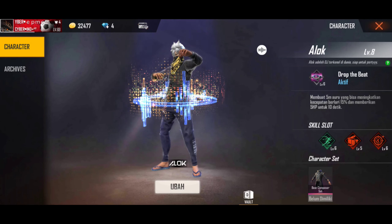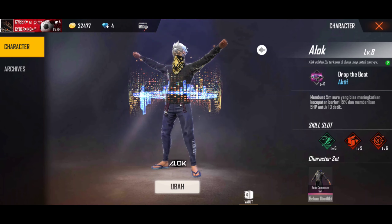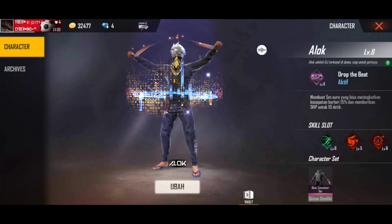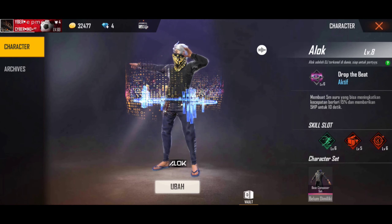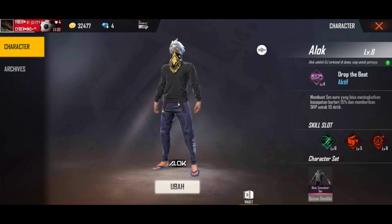Alok adalah seorang DJ dengan skill Drop the Beat, yaitu membuat aura 5 meter yang bisa meningkatkan kecepatan berlari 15% dan memberikan 5 HP per 1 detiknya. Total 10 detik yaitu 50 HP. Skill ini bisa kalian slot di 4 karakter. Selain Alok, yang kedua ada Joseph.